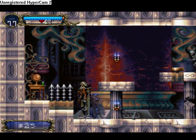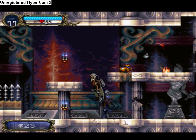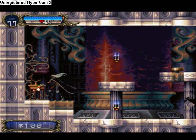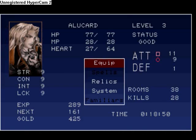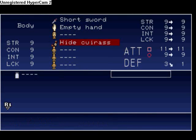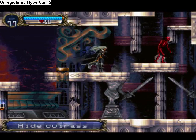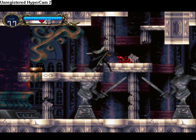Fight some skeletons. Yay, did not get hit. Get rid of the spikes. Grab this — hide cuirass, our first piece of armor. Raises our defense to 3. Pathetic, but for where we're at right now, it's good.